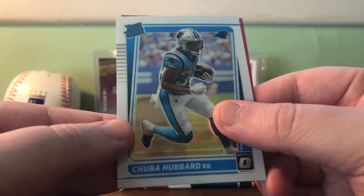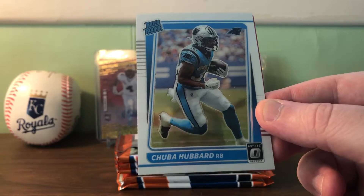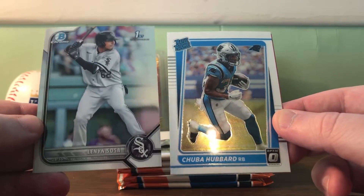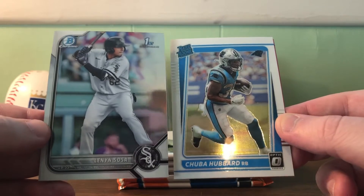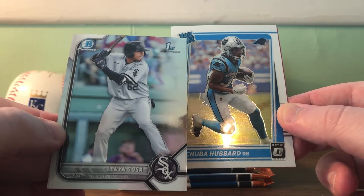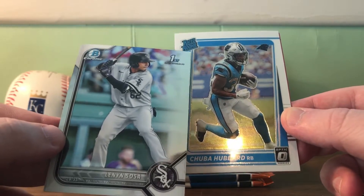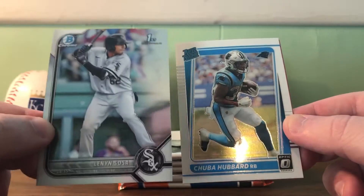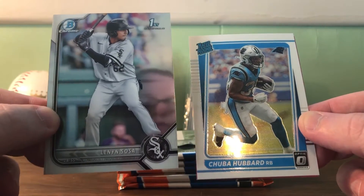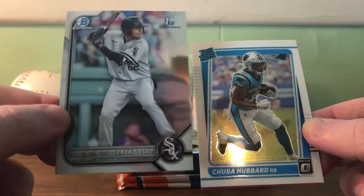That's a Raider rookie too - Chubba is one of my guys. I think he's going to have a really good year, he may be a fantasy pick you want to look at. I really think he's going to do well. I view the Raider rookie like a first Bowman, especially like a first Bowman Chrome. Some may think this is a little cheesier. For Optic baseball you have Rated Rookie and Rated Prospect, and the Rated Prospect is definitely trying to be the equivalent of a first Bowman. We put a lot of stock in these for baseball - this is what everybody goes after.